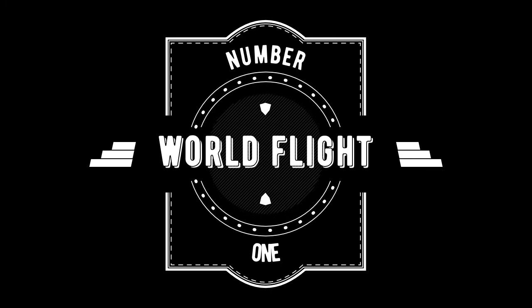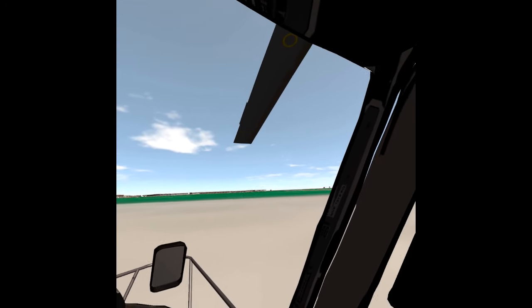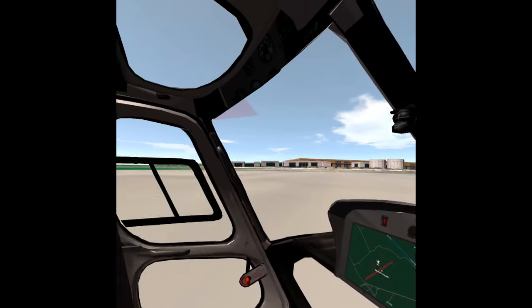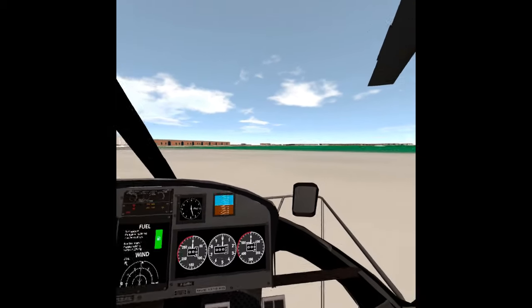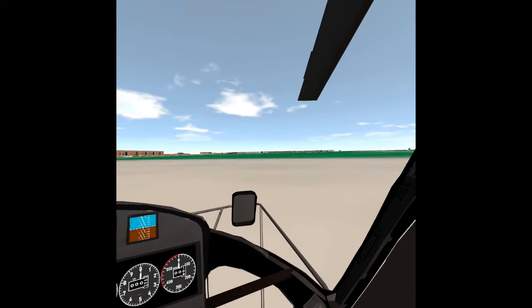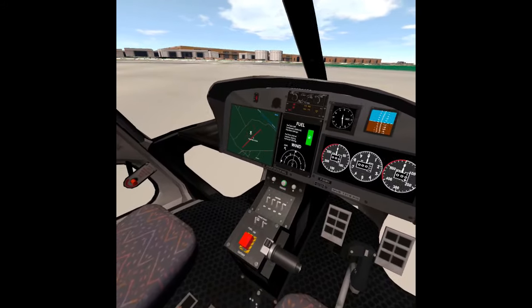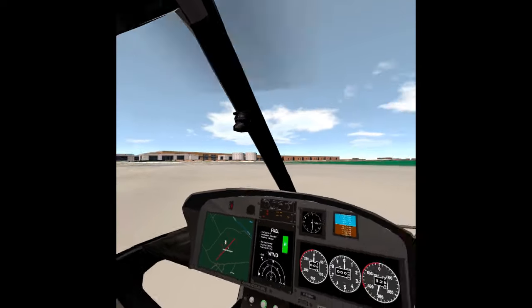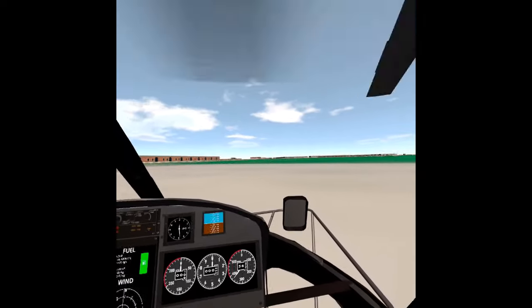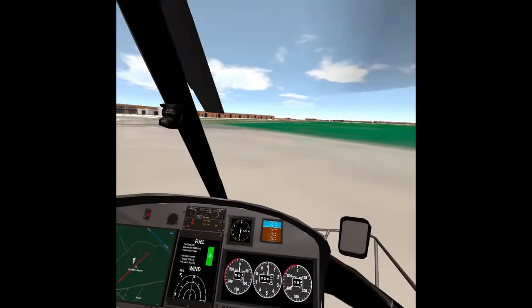In at number 1 is World Flight. World Flight isn't as well known as the other games on this list, but it came out on the 28th of September and it's by Zero Gravity Games. There are only two aircraft to choose from — a helicopter and a fixed wing aircraft — but World Flight uses Google Maps as its terrain and loads 3D buildings where they should be in real life.